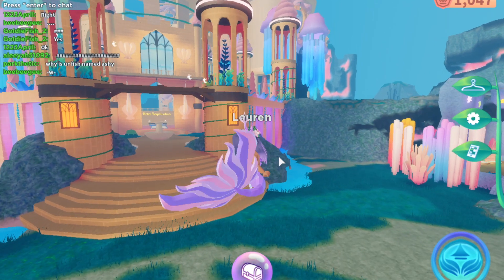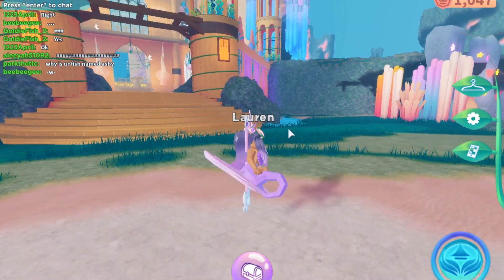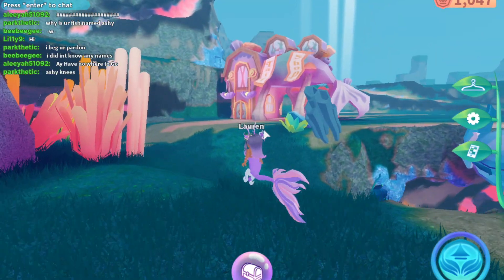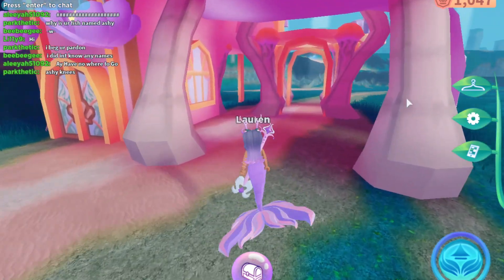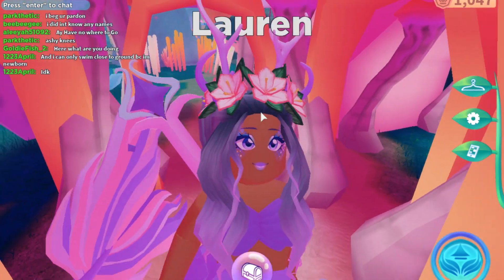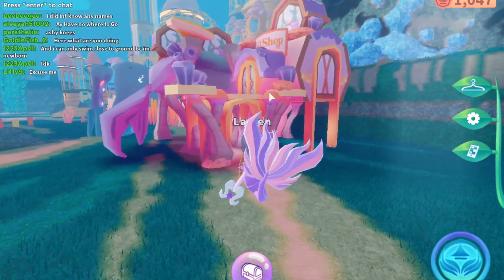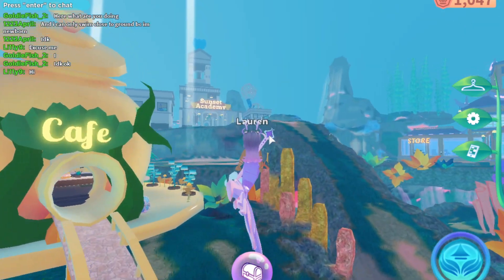Over here there's this hotel, and you could basically just rent a room and stay over with your friends. It's just really cute — you could go to parties and do a bunch of fun things. There's also a tail shop, but as of now it's not open because the game is still in beta, meaning it's not complete yet. But in the future this should be open.